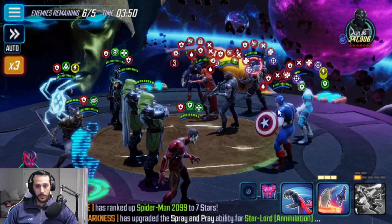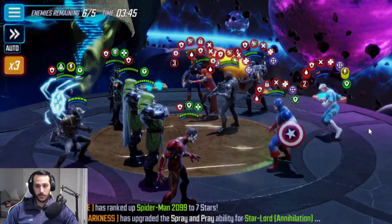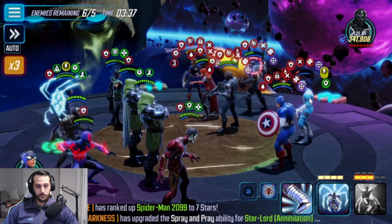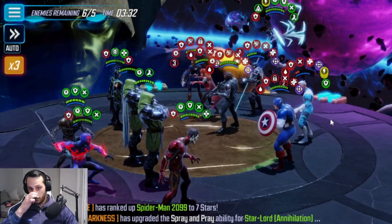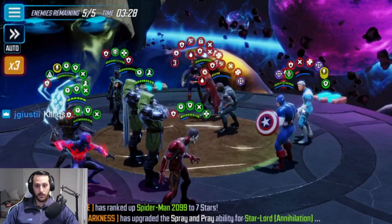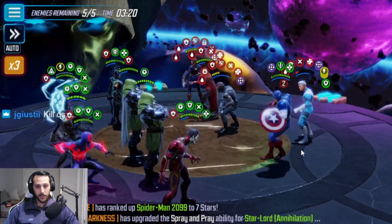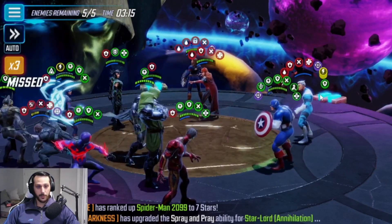I want the bleeds everywhere, and then this ability block will land because Zim is a beast at 12 power. Who do I want to take out here? He does matter — I don't know if this will land, but it did. I'm actually going to take him out because I don't want him doing funky stuff with his special and one-shotting everybody. The bleed counters should take out Quicksilver, actually. I'm going to kill QS — I think the bleeds from Winter Soldier should kill Quicksilver here, and he's next to Cap, so I'm not worried about it.